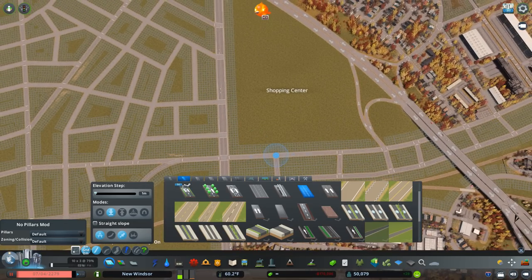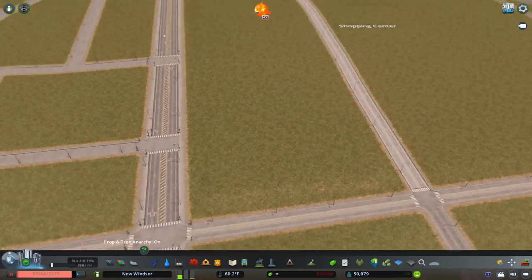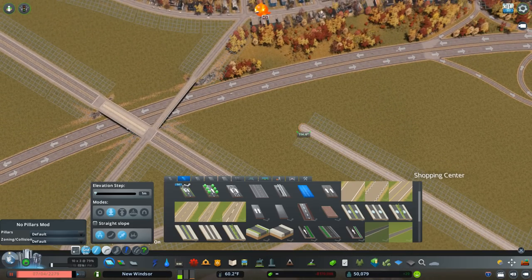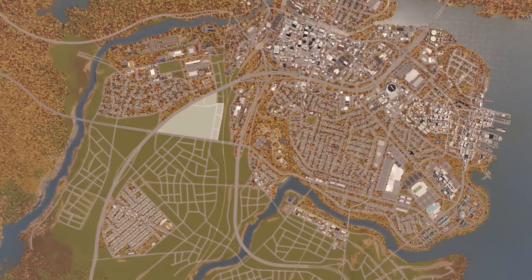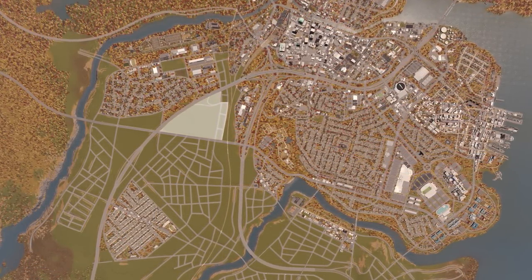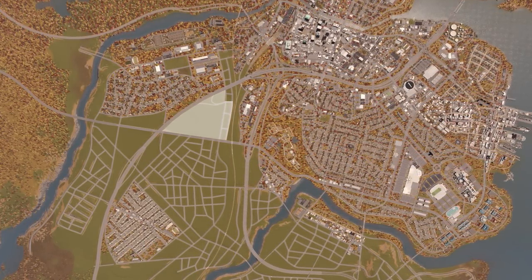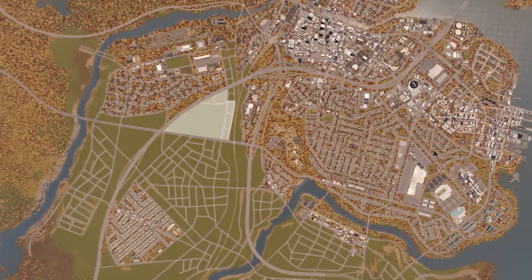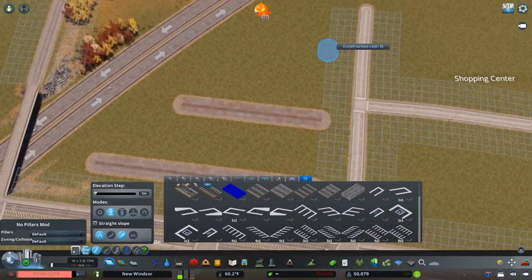Hey everyone, welcome back to episode 52 of New Windsor. We're pretty far along here. Before we get started, I want to show you what we're working on today. Today we're going to be working on the area north of downtown, focusing mostly on a public housing complex and a cemetery, but also building a little bit of industry, some commercial, and a church, and then a couple other things.